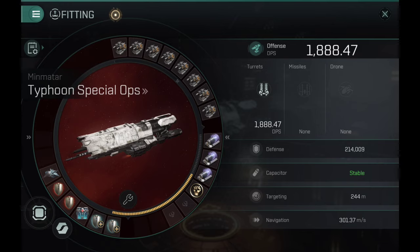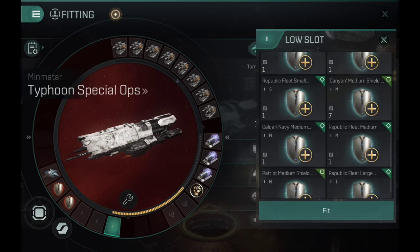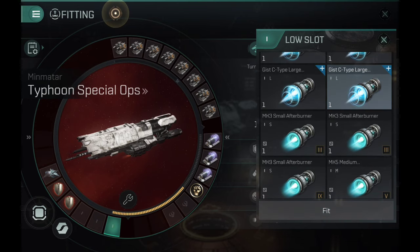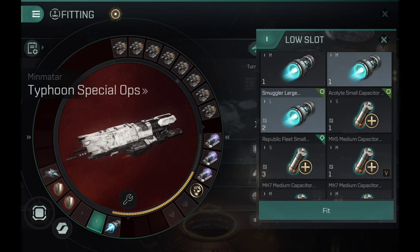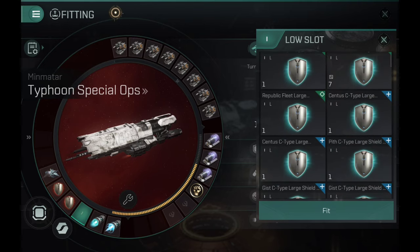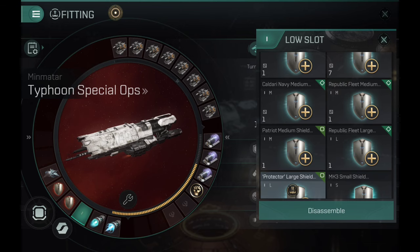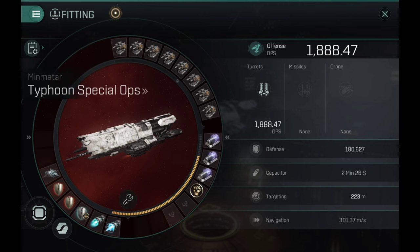Covert reactivation time: 30 seconds. With the candidation bonus: minus 50%, reactivation time 15 seconds. You can roll with a build like this, but I don't really like having no propulsion, so I'd add a micro-warp drive. I'll also slap on a large afterburner. And over here I can place one extender. The extenders kind of work like extra-large extenders from EVE Online, which is very interesting — definitely something I like about these ships.